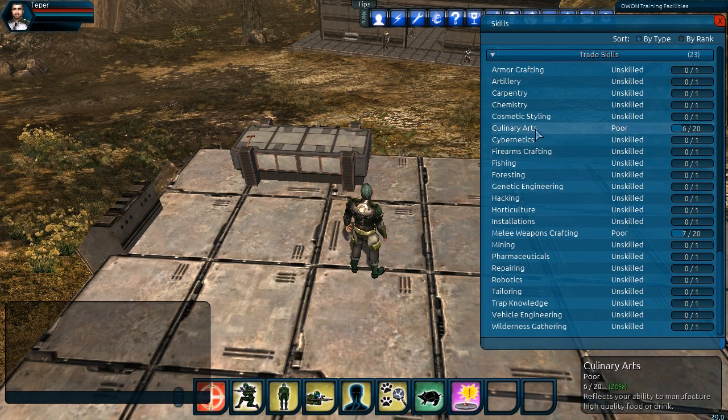We have some points already allocated in culinary arts and melee weapons crafting. As we increase our points in these skills, when we go to create items using the recipes, the results will be better. It's important to increase those skills, and as we use the recipes, those skills will increase.